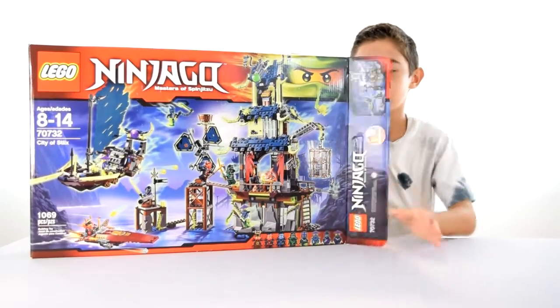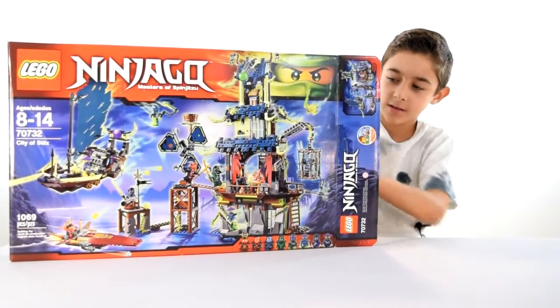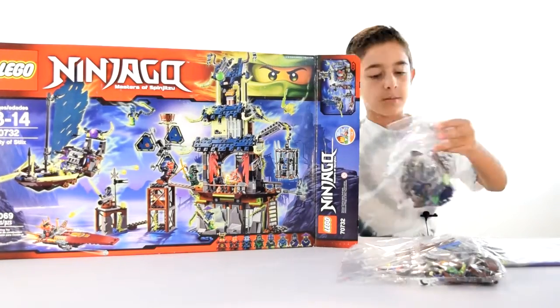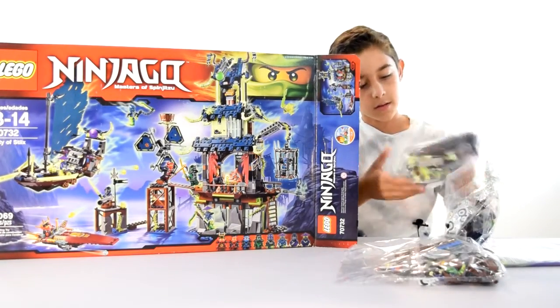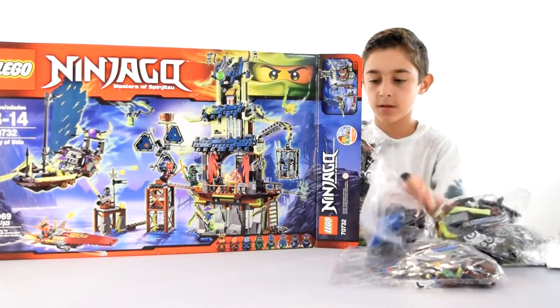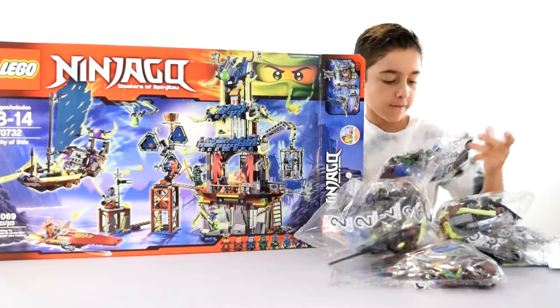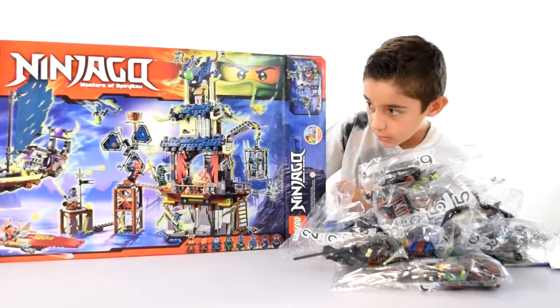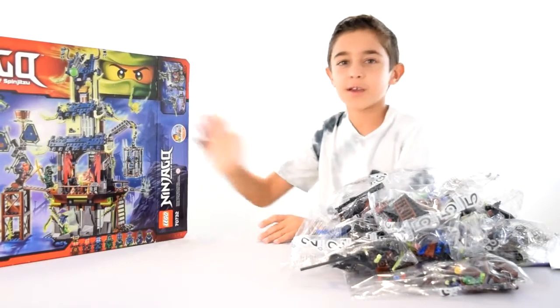So we're going to open up the box here now, and here's what's inside: bag three, booklet, bag eight, bag seven, huge sail piece, bag one, big pieces, bag two, bag four, bag five, and bag six. That'll be all. So we're going to get building now.